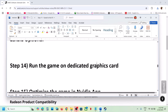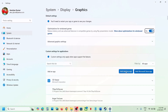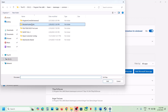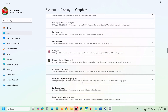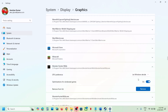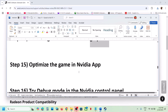The next step is to run the game on the dedicated graphics card. Type Graphics Settings in the Windows search box, click Graphics Settings, click Add Desktop App, go to the game installation folder, select the game EXE, and click Add. Once the game is added, find it in the list, click on it, set GPU Preference to High Performance, and launch the game.